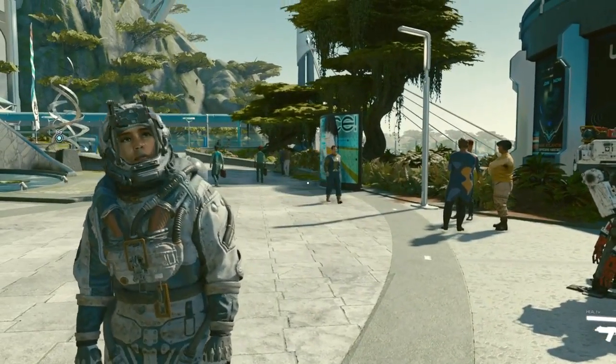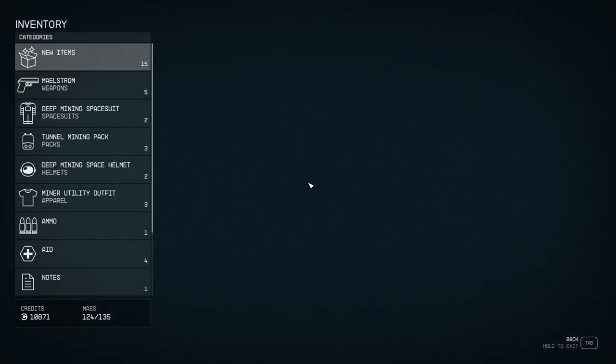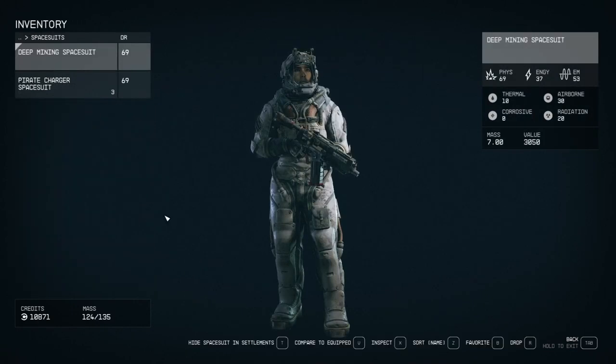Let's get started. Press I for Inventory. Select Spacesuits. Press T, or at the bottom of your screen, select Hide Spacesuit in Settlements.